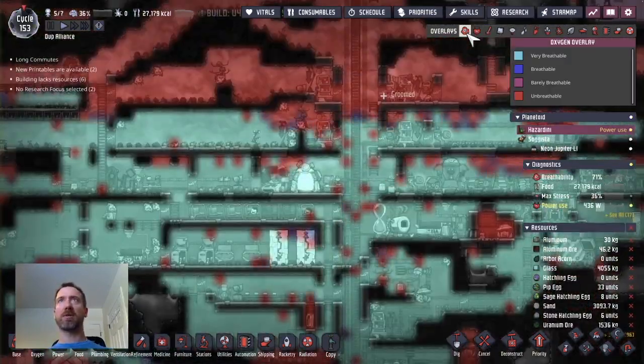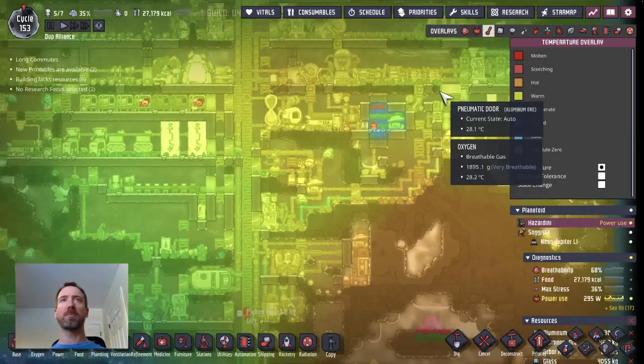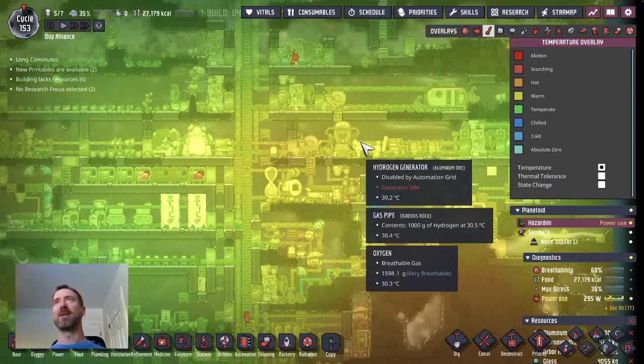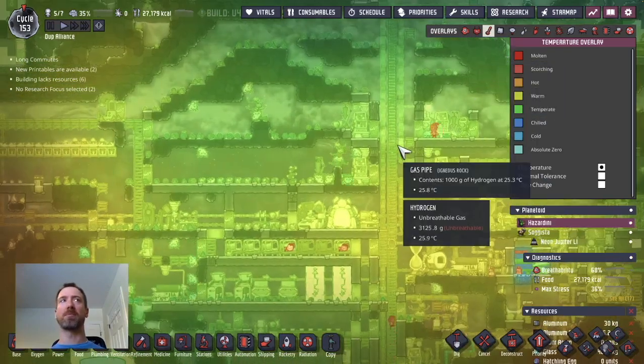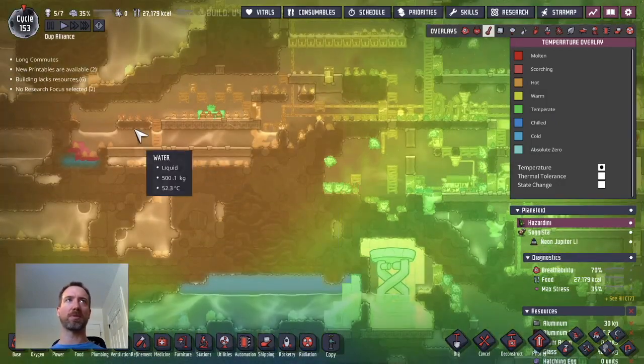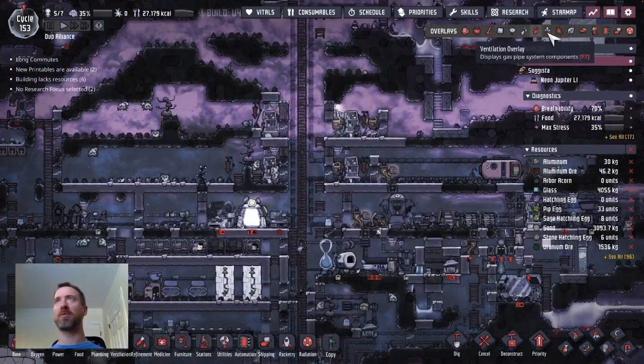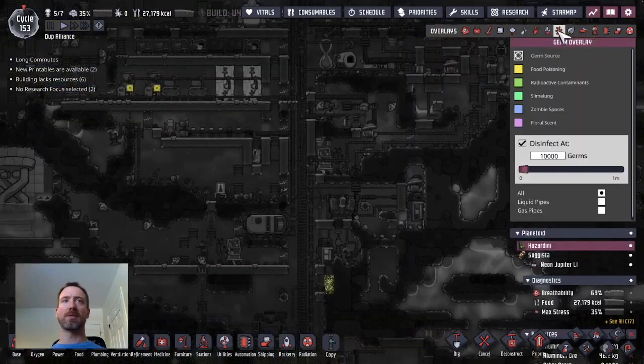General health check: oxygen is looking good, calories are okay over here, temperature is getting warm — going to have to think about that, maybe even in the next episode. This area was always warm, but that's one thing to take note of. Disease is fine.